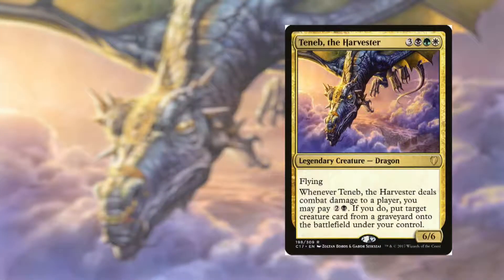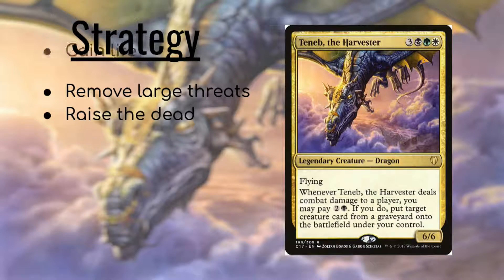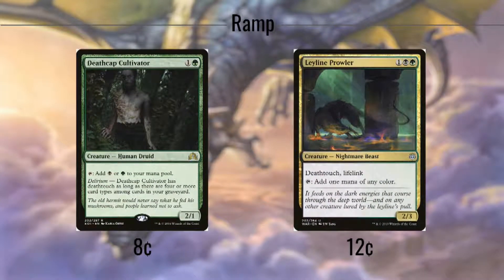So what's our strategy with Teneb? Well, we're going to remove large threats and anything that might get in Teneb's way, raise those same threats to join our ranks, and we're going to gain a lot of life along the way. This deck is a life gain engine, cleverly disguised as a kill and reanimate deck. Finally, we're going to win through life gain, stealing creatures, or just beating up our opponents. Let's take a look at all the ways we're going to accomplish this goal.